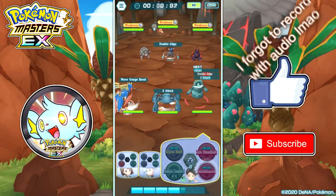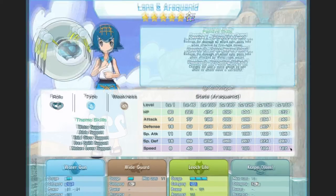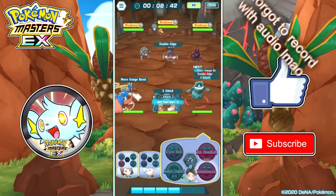There's not a lot going on in her grid. Lana is a support — a water attack support that is weak to rock. She has decent HP, pretty bad attack and special attack, but it doesn't matter since she's a support anyway. She has very good defense and very good special defense, but her speed is terrible — 127 speed, which is really bad.